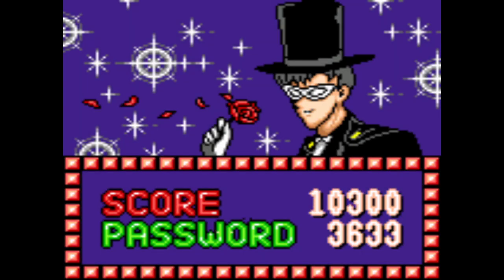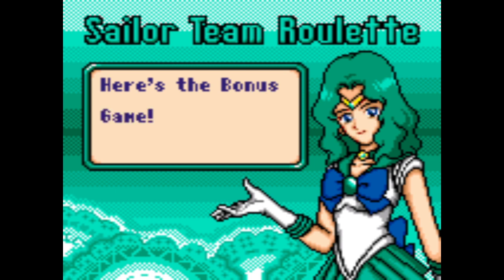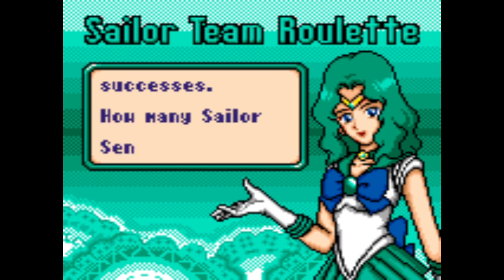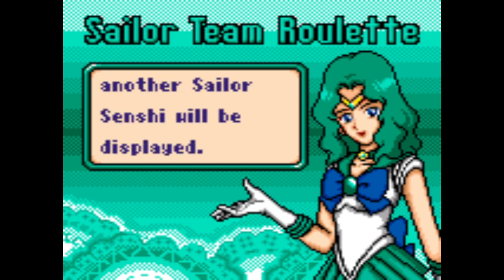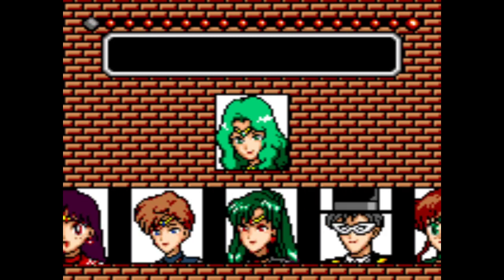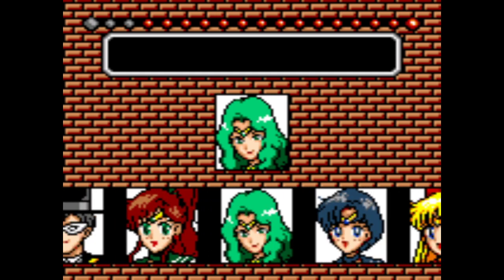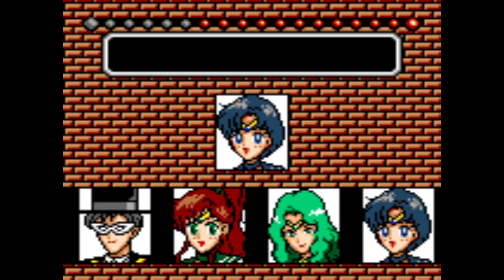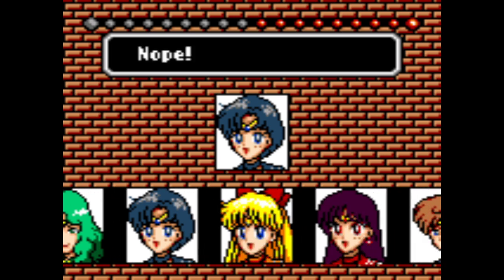All right, password 36-33. Sailor Team Roulette — here is the bonus game. You'll receive rods for your successes. How many Sailor Senshi can you match by stopping the roulette wheel? Make a match and another Sailor Senshi will be displayed. Fine, I'll do it then. Got it. Oh, might have been too early. Nope. Too late — damn it!